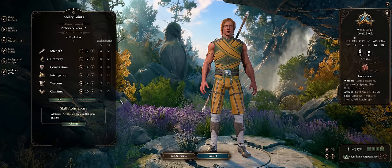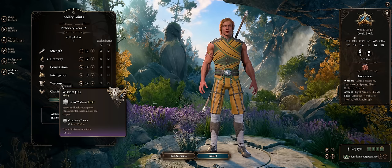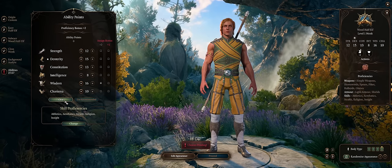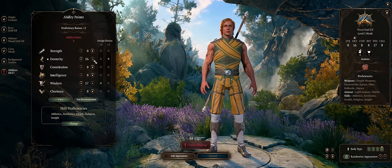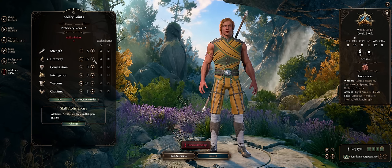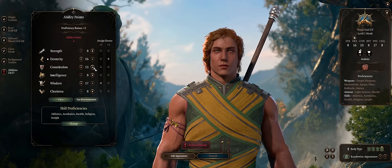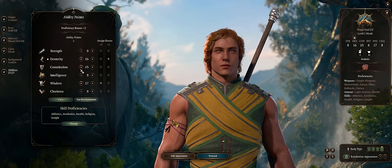For stats, you actually need a lot: strength, dexterity, constitution, and wisdom. First, assign a +2 to wisdom and start with 17. Then a +1 to dexterity, aiming for 16 at character creation for higher AC and especially initiative. If you have low initiative, enemies will always act before you, which puts you at a huge tactical disadvantage, especially on Honour and Tactician modes. Then 14, or more likely 15, constitution, because we'll get a feat to increase this later.